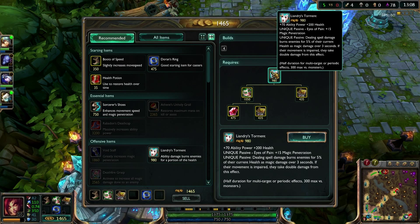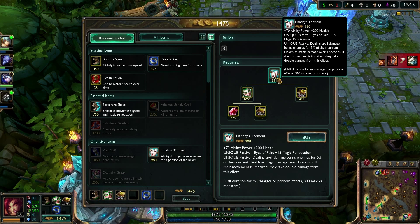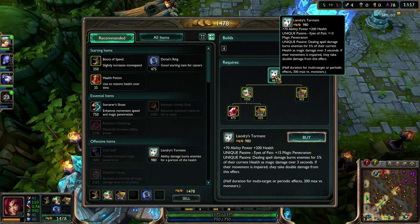Liandri's Torment is the name of the item I'm showing off here. It builds from a Haunting Guise and Amplifying Tome. Looking at its overall stats, it seems like a late-game-ish item — maybe good for ripping down higher health targets. It also gives some health, which is really good. I think I'll probably be using this item on Zyra, assuming the unique passive works with her plants.